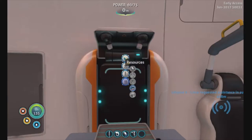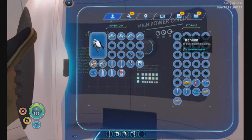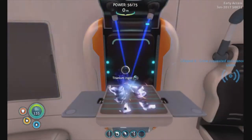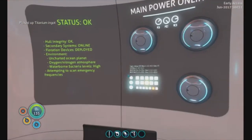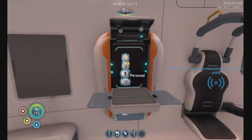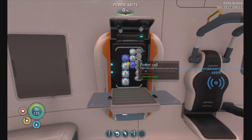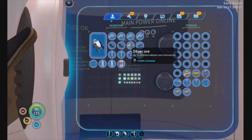For the mobile vehicle bay we need lubricant, a power cell, and a titanium ingot. Any four more of those — there we go. Then we need lubricant — I think we already have it. We must have used it in something already. It's gonna be easy to get anyway — it's just one seed cluster. Then a power cell. We have no copper ore? Actually, we do have a couple of copper ore.